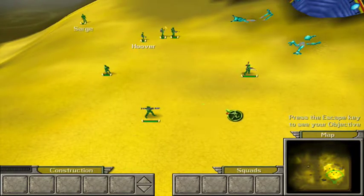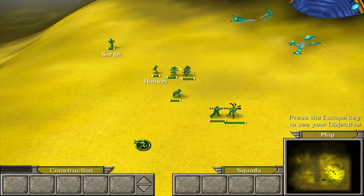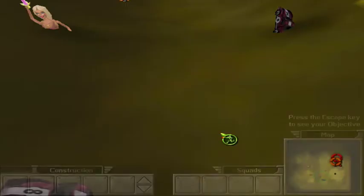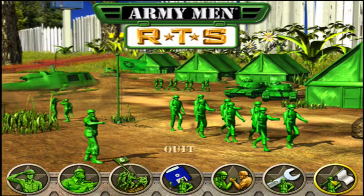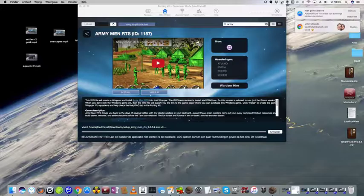Excellent job. Those are the basics. Now you're going to learn how to jump to alerts. Any time an enemy is spotted or one of your units is attacked, an alert is created. You can immediately jump the camera to the location of this alert by hitting the spacebar. We've got company! Press the spacebar to jump to the enemy units.